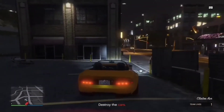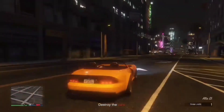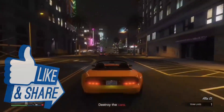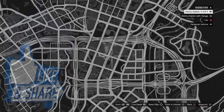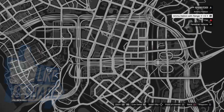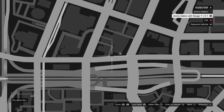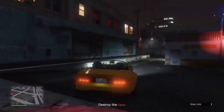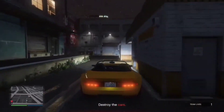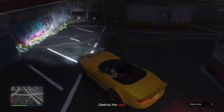Once you throw the sticky bomb on the back or corner of those cars, drive down here, turn right, and drive all the way straight down. I'll show you exactly where on the map — there's a big Ammu-Nation down here, and the dealership we're taking the car to is right next door. Come over here and park the car in the parking space right in front of the graffiti on the wall.